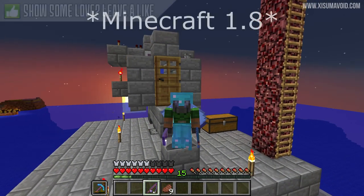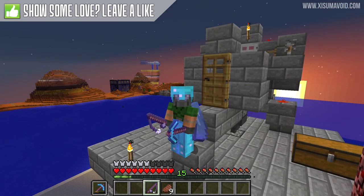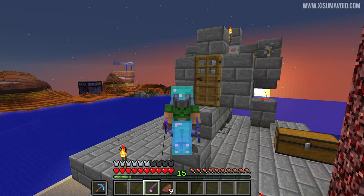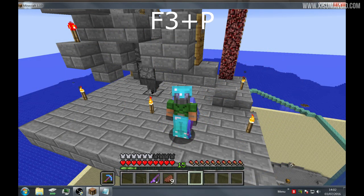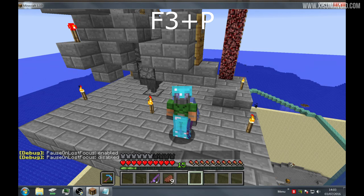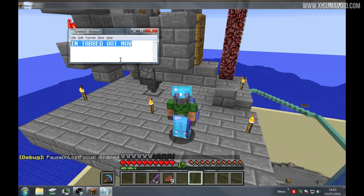1.9 fixed this, but I was made aware during a live stream that it's actually still possible using full screen mode — so thank you to those live stream watchers. To do this in 1.9 and 1.10, you'll need to have pause mode enabled. Go into Minecraft, press F3 and P to change the mode so that when you alt and tab out it doesn't bring up the escape menu. You'll need that enabled in order to do this full screen trick. Let's jump into it.